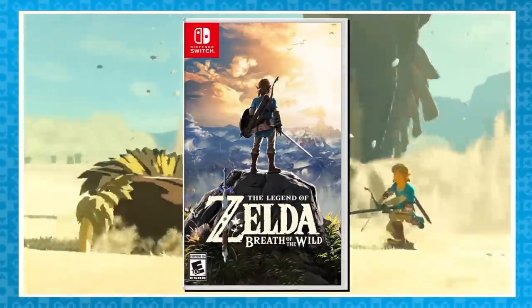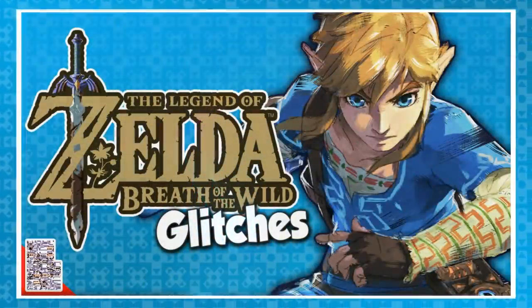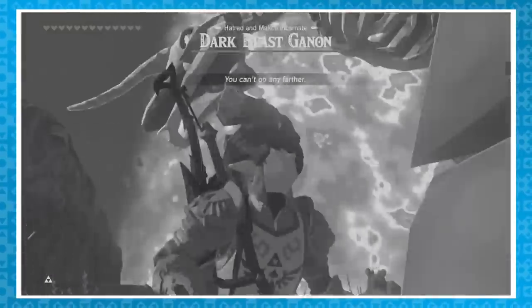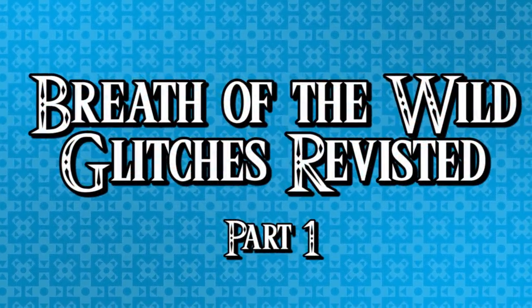Breath of the Wild released on Nintendo Switch and Wii U on March 3, 2017, which means we're almost at its two-year anniversary. Back in August of 2017, I uploaded a video that looked at just a small number of glitches this game had to offer at the time. Since then, so many new glitches have been found, so here we are with Breath of the Wild Glitches Revisited Part 1.